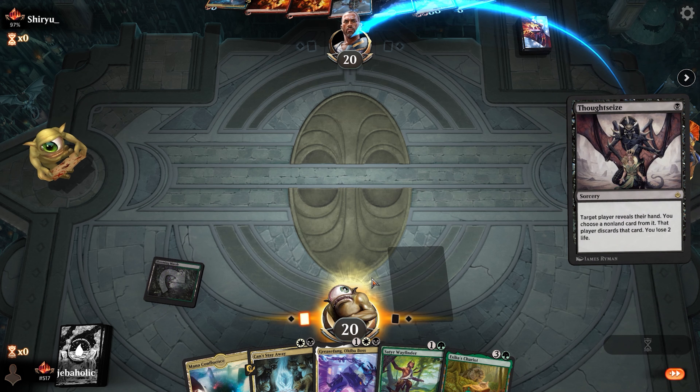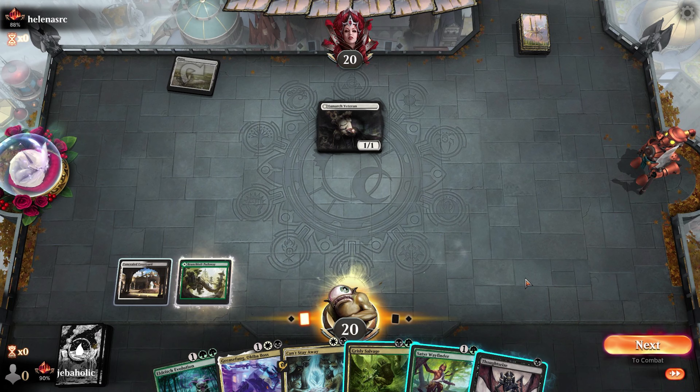One of the most common scenarios is deciding to use Grisly Salvage over Satyr Wayfinder. 99% of the time you will prioritize Salvage over all other cards. Consider a hand where the Grease Fang isn't there and you have another Thought Seize instead. If you Salvage at the end of their turn, you need to hit a Grease Fang, put a vehicle in the graveyard, and top-deck a land to have the combo.